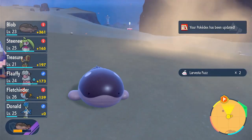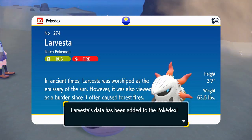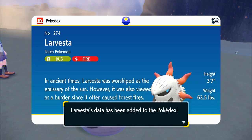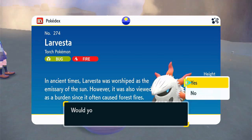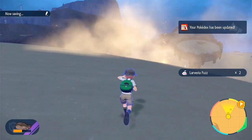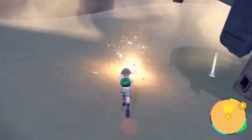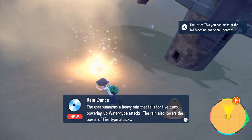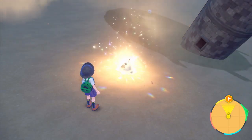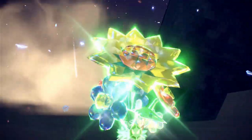Larvesta is a pretty interesting Pokemon — Fire and Bug type. Why is Blob walking around? Oh, I think I still have them sent out. 'In ancient times, Larvesta was worshipped as the emissary of the sun, however it's also viewed as a burden since it caused forest fires often.' Let's see what that Pokemon is — it's a Sandygast from Gen 7, the Alola region! I caught it off guard — this is a good start. Wild Sandygast caught off guard! What's its Tera type? It's Grass!